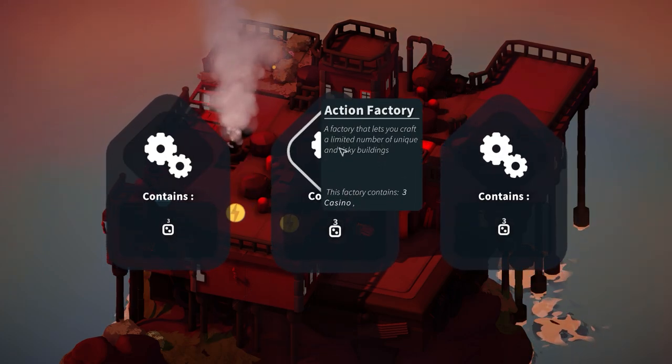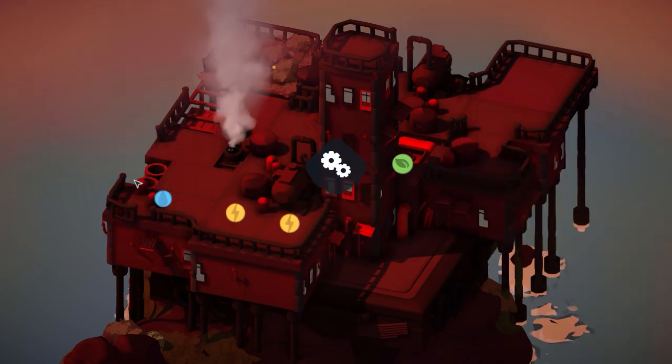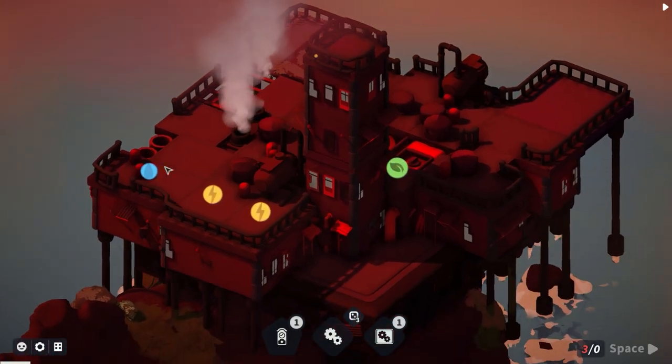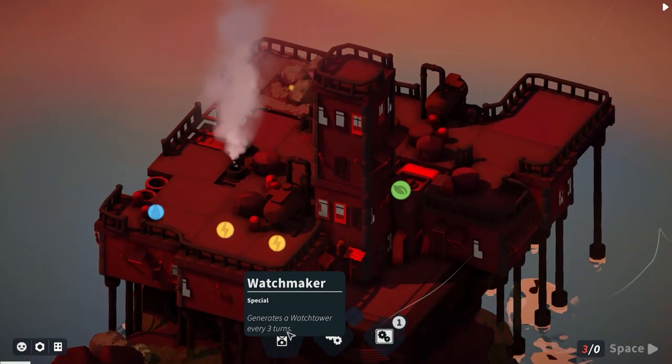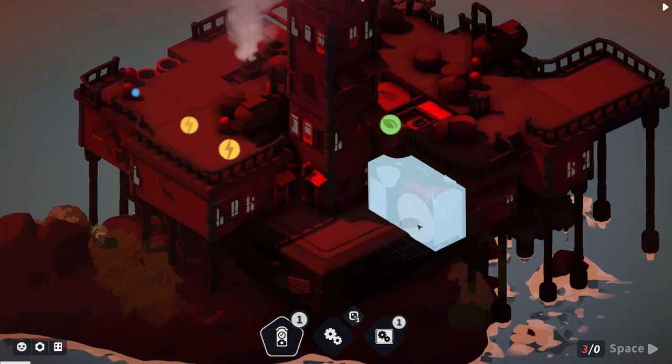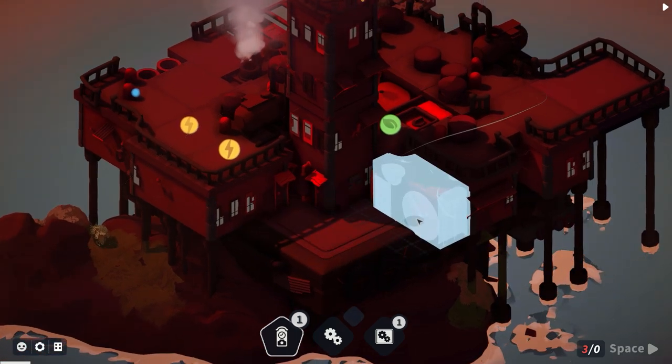I'm going to go with the watchtower option - that seems pretty interesting. We have an action factory choice card. I'll go with action factory. We've placed a watchmaker - I think I said watchtower but it's actually a watchmaker. Let's place it in.